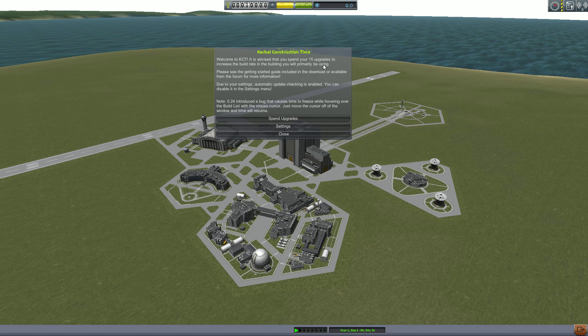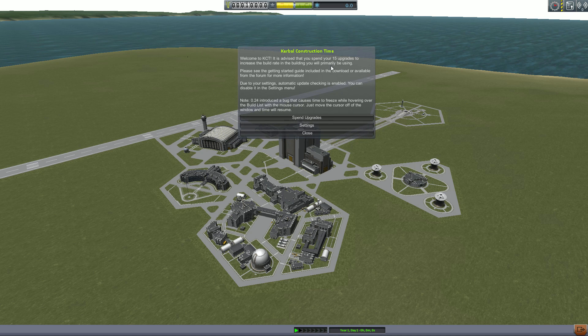So when you start a new save you'll be greeted by this window, which informs you you've got 15 upgrades, which you should probably put into the build rates in the building you will primarily be using — VAB or SPH. I'll show you how to do that in a minute. It will also tell you the current status of your automatic update checking, which you can change in the settings.